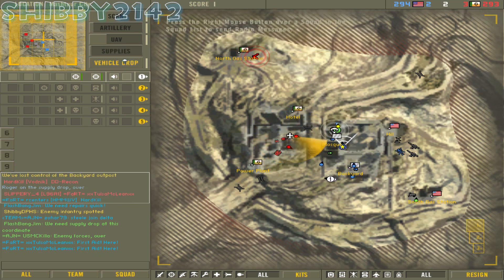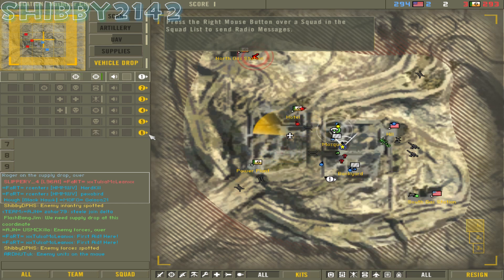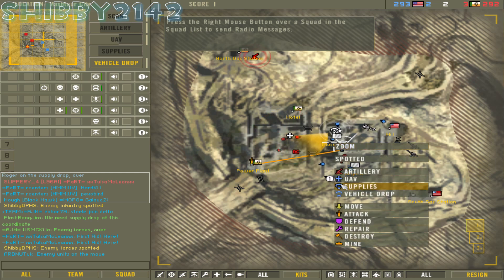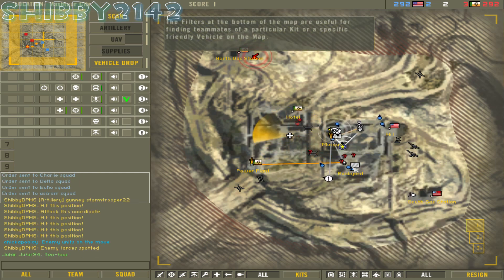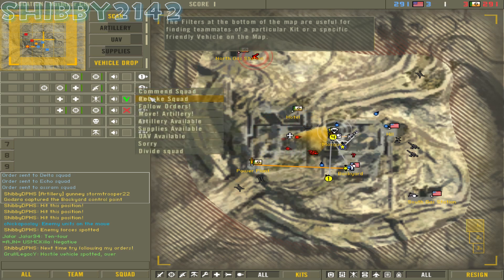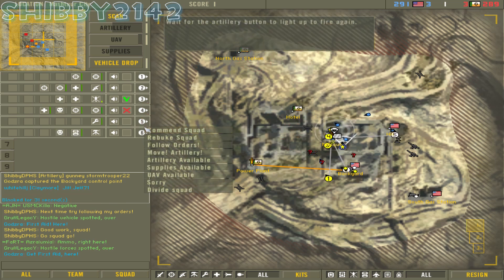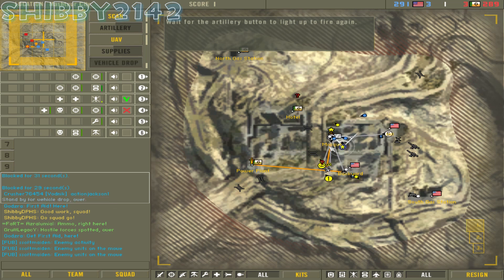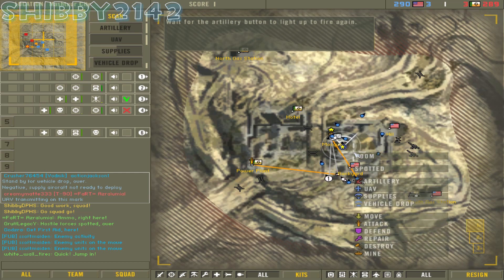You don't have to have a commander, but you should because it's awesome — you get a lot of toys. I can scan, which I did. I can drop artillery. I can use a UAV, which lasts for 20 or 30 seconds. I also have a supply drop which can give players health and ammo. It can also repair vehicles and commander assets.